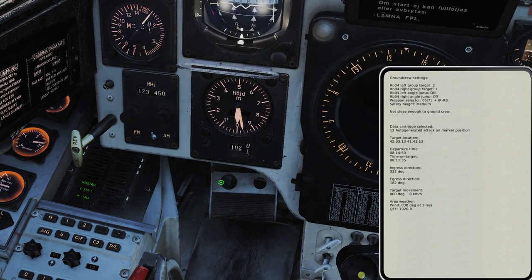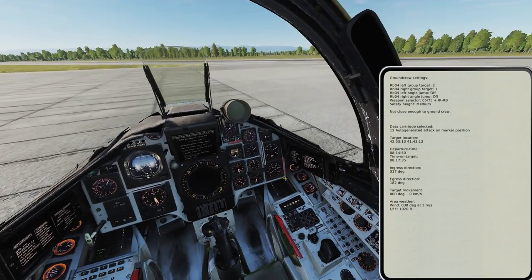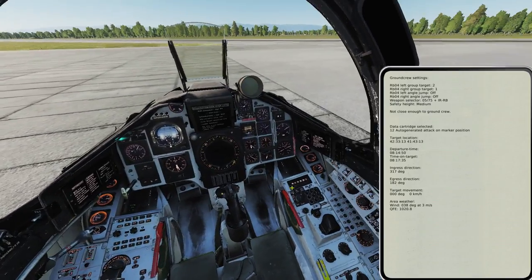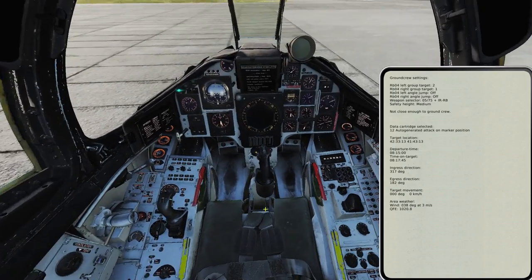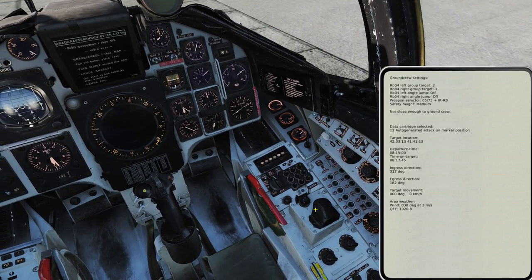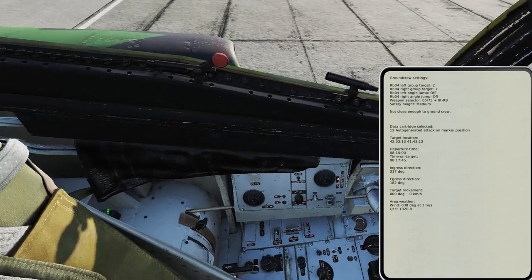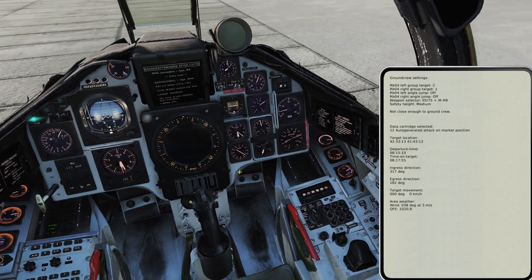I have seen some problems with these cartridges where the waypoints are a bit strange. So let's pull the old one out and put the new one in. You don't actually have to pull the cartridge out — you can just change codes — but I like to do it for immersion, and it's a good habit in case they change it in the future.